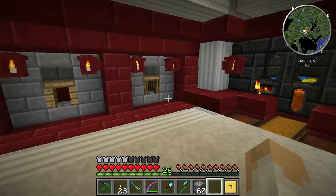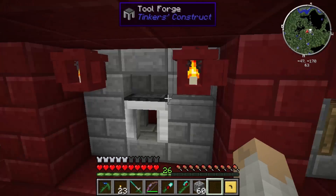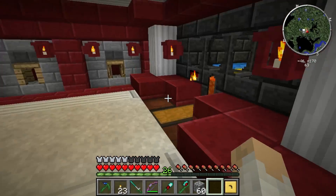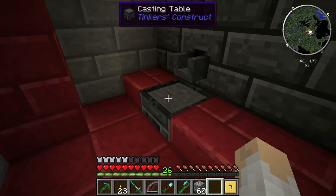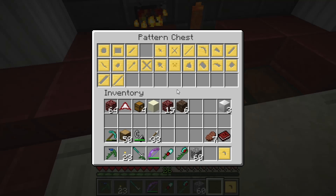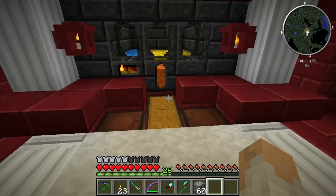We've finished the walls, finished everything. We've got stencil table, part builder, tool forge, crafting station. We've got our basin over here to pour out our liquids, the main induction smeltery, and the casting table over here. In these chests we have all the patterns and casts that we could ever need, and this is just random stuff as well.